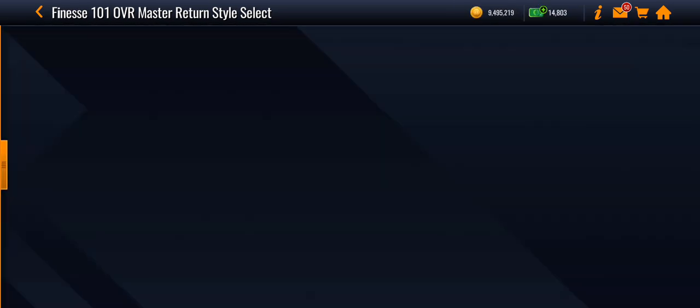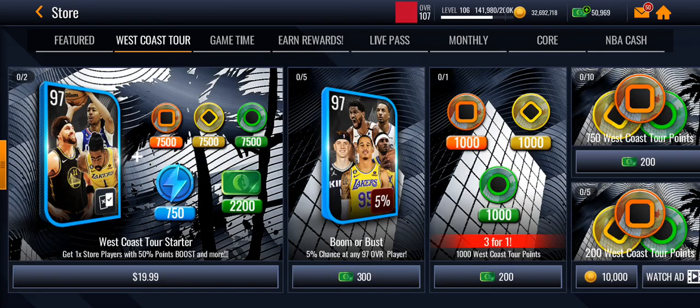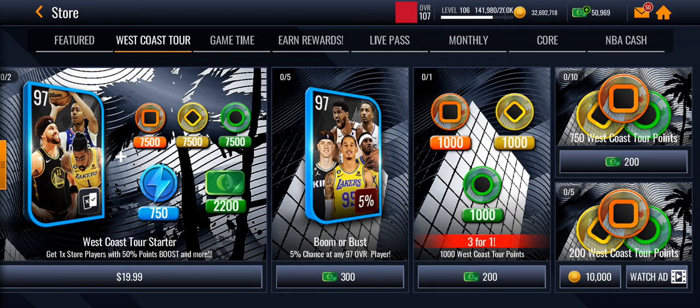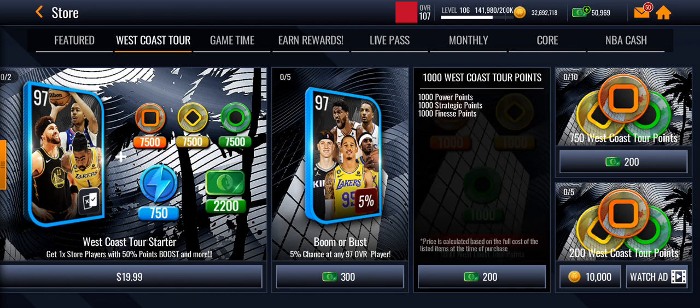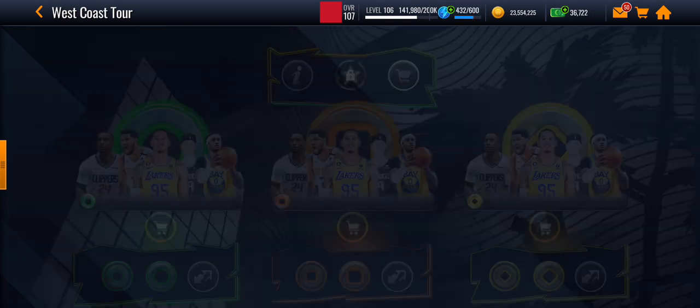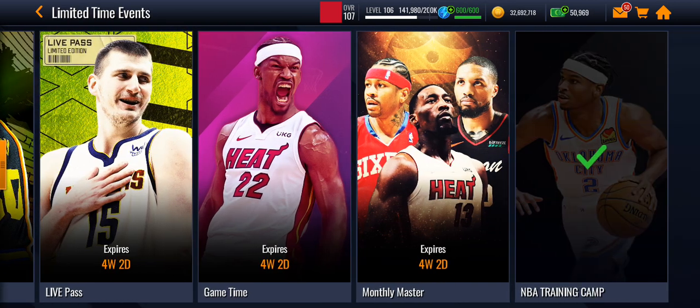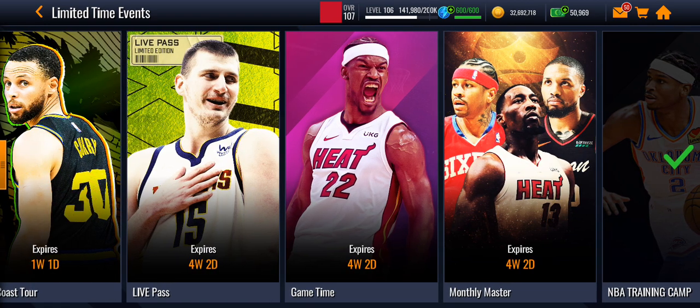Let's check the store out real quick — I just hopped on this game. West Coast Tour — there's some cash stuff, some coin stuff. This is going to be a really good promo, helping my team a lot as well as a lot of yours. We also have a lot of new updates.